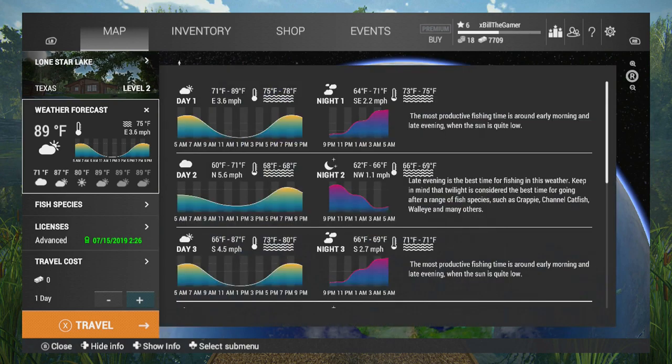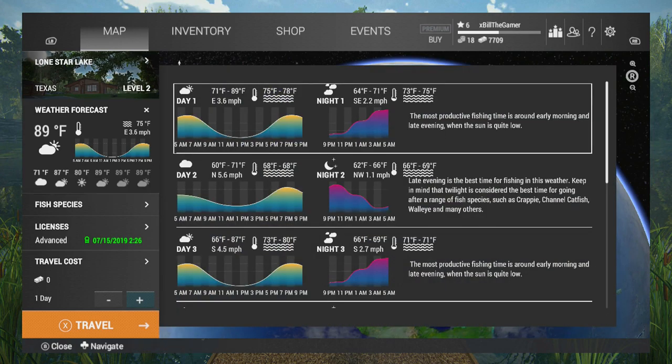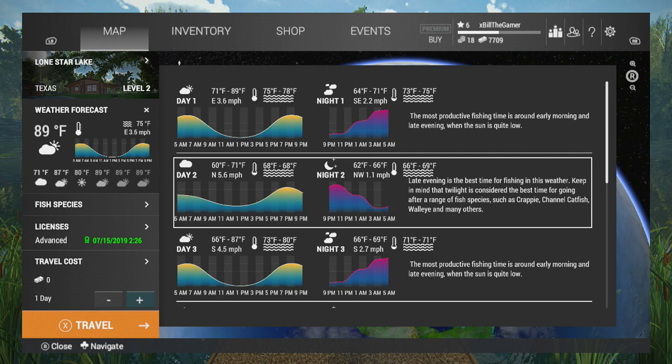If we quickly take a look at the weather forecast, you'll see next to the description that it says the most productive fishing times are around early morning and late evening when the sun is quite low. If you fancy going for catfish, late evening is the best time in this weather. Keep in mind that twilight is considered the best time for a range of species such as crappie, channel catfish, walleye and many others — so in between 9 and about 11pm is probably the best time to go for channel catfish.